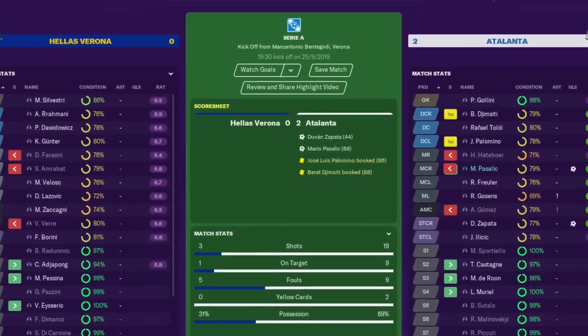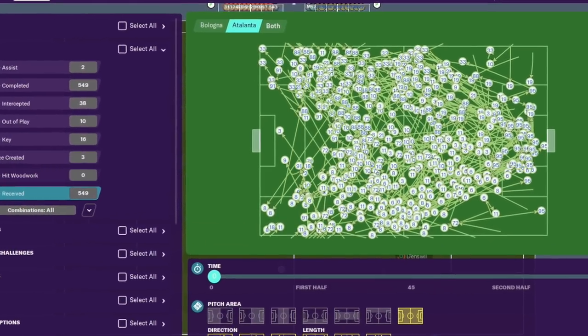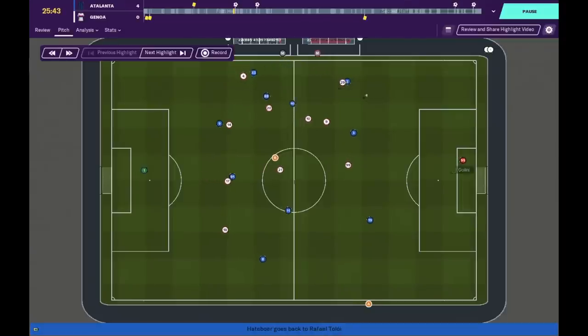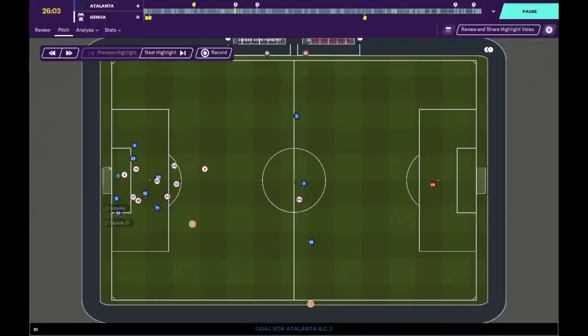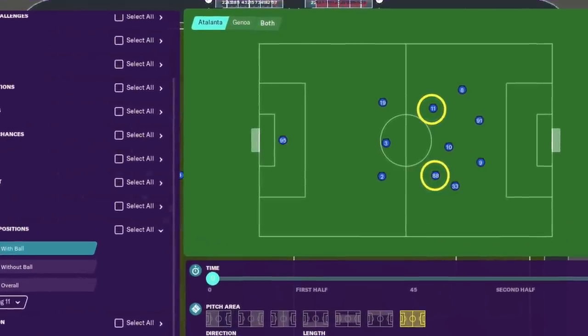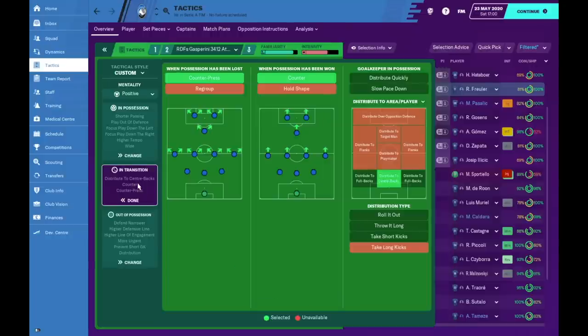One thing I see when watching Atalanta is they don't give away possession cheaply — they're very good on the ball. A reason for this is that players are always roaming into space to receive the ball, meaning Atalanta rarely need to play a more direct ball. To achieve this I've opened the attacking width wider and gone with shorter passing. I'm using two mezzalas in central midfield — very offensive — but the aim is to have the ball most of the time, with them roaming and staying wider to always be available and hold possession.